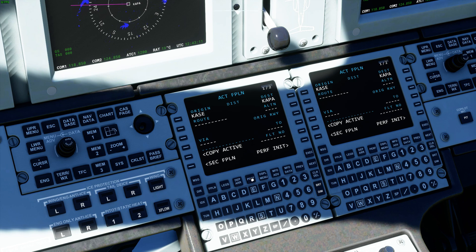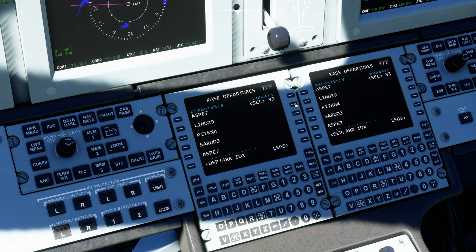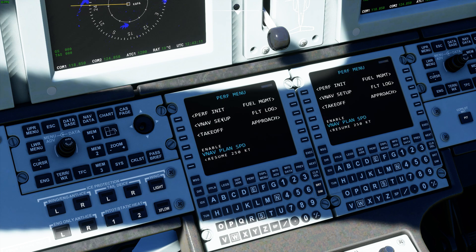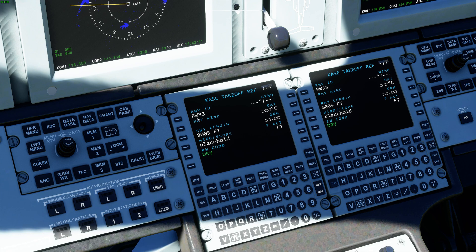I'd like to show you what we've got going on with the performance computer. We're currently on the ground at Aspen. I'm going to set our departure runway to 3-3 and go to the perf page. Current weight is about 14,000 pounds. If we go to the takeoff page, it's going to populate runway 3-3, and the runway length is 8,000 feet.